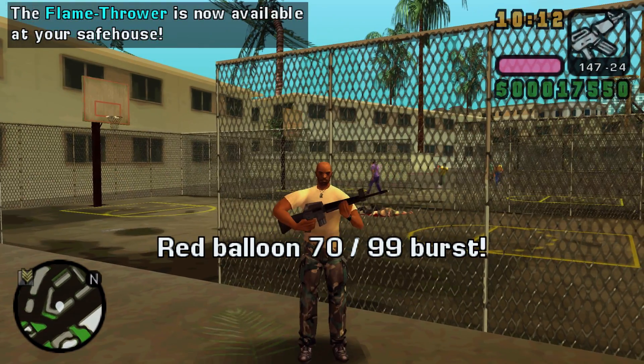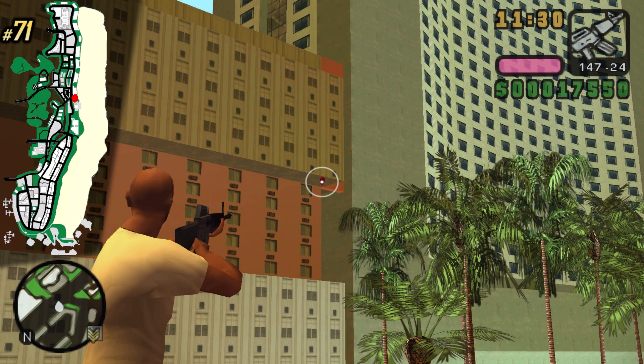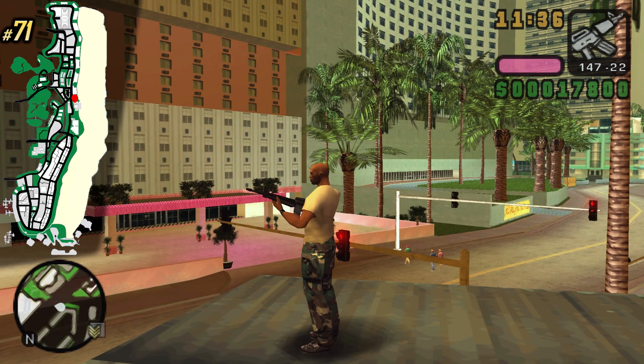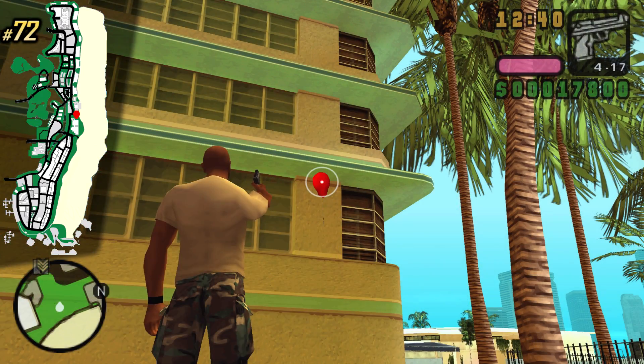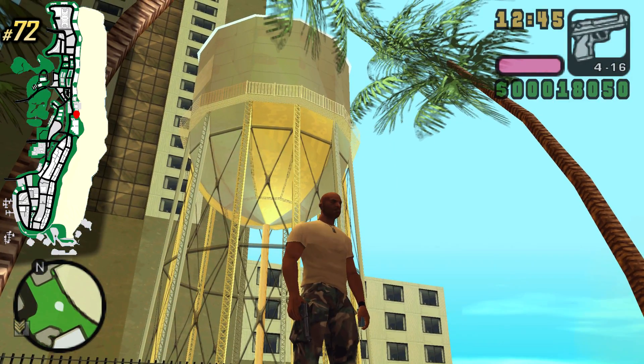After 70 balloons, a flamethrower is gonna spawn at your safe houses. For this one I suggest using a sniper, however the M4 also does the job — look for this huge hotel and you can find it. Right next to a water tower and a few trees we can find this balloon, and here's the water tower.